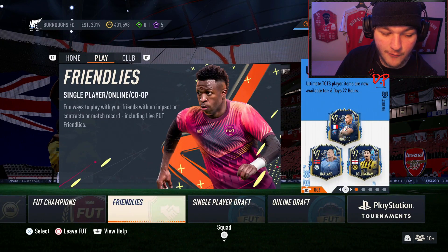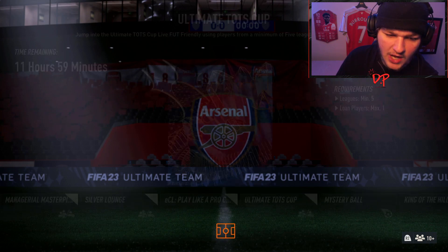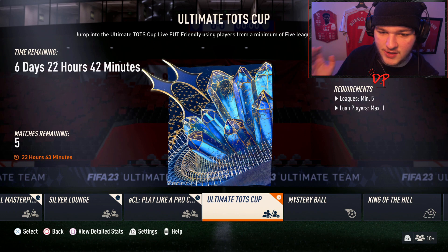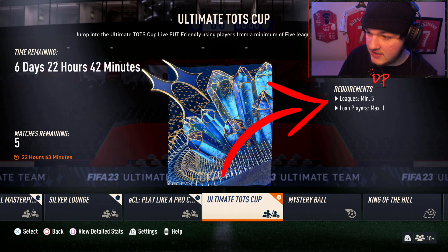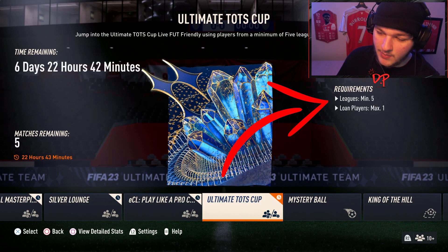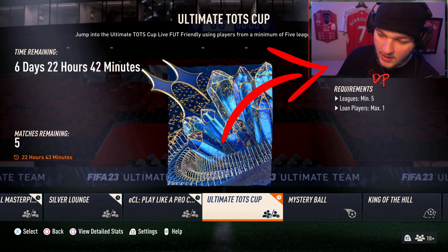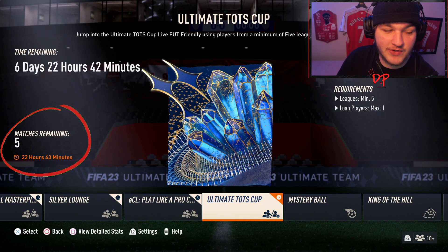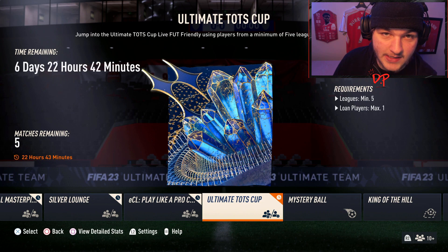Head on over to Friendlies, then Play Online, and scroll until you see the Ultimate Team of the Season Cup. The requirements are at least five leagues and a max of one loan player. The rule is max chemistry, which makes sense — every player, no matter what position, league, or chemistry they're actually on, will play like they're on full chemistry. You've got five matches a day refreshing every 24 hours and seven days to complete it, giving you 35 games to get 10 wins.